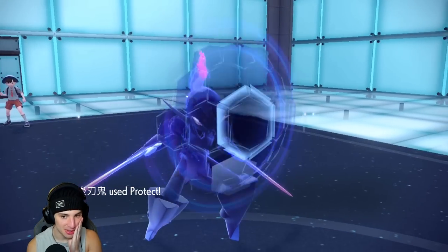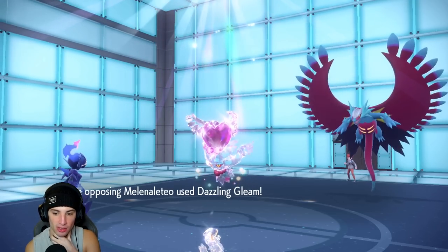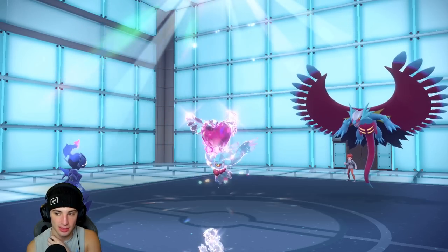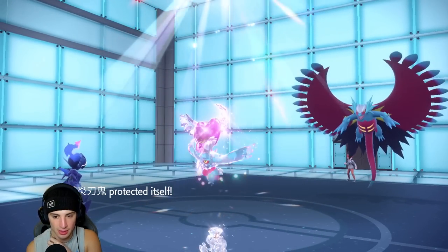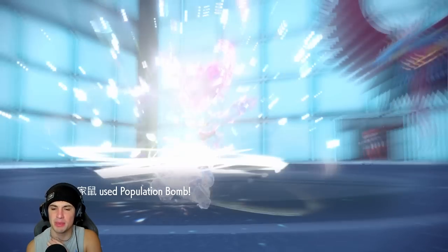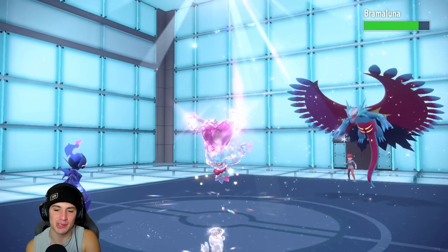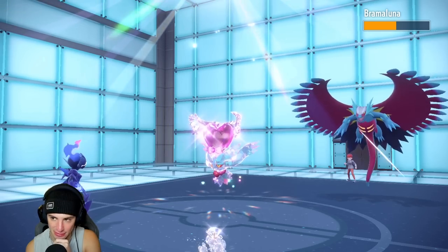They protect, so Maushold gets off one more Pop Bomb. Walking Wake is on the field. Maushold, can you get off one more Pop Bomb? Be a darling. We outspeed Walking Wake and they outspeed Ceruledge. Oh my god, Maushold is the best around! I definitely should have Pop Bombed into Fluttermane there — that would have won us the game.